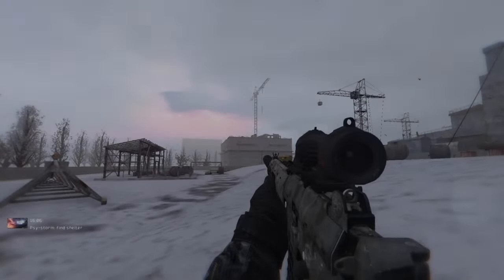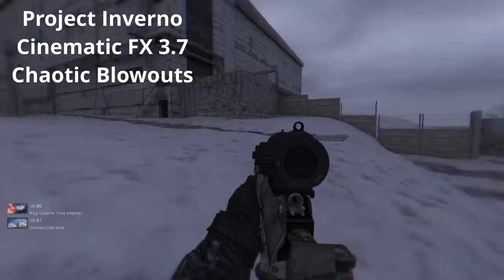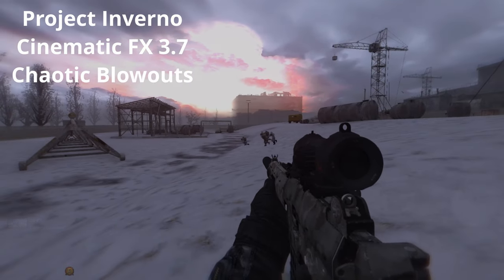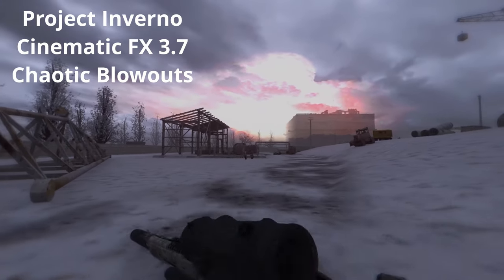Apart from the Murder Crows mod, we also have the Chaotic Blowouts add-on, which adds sirens and other sounds when a blowout or a psi storm is about to hit. This is really scary and it adds a bit of panic to your playthrough. You can also use this alongside Murder Crows and Cinematic Effects because they all work together.